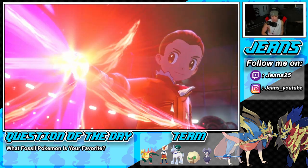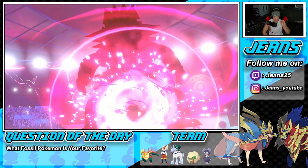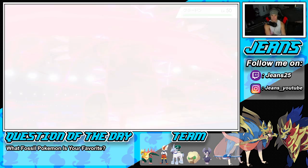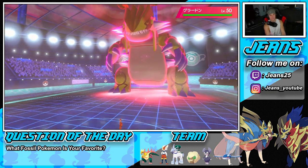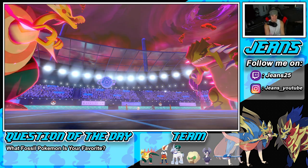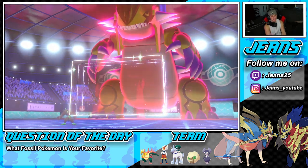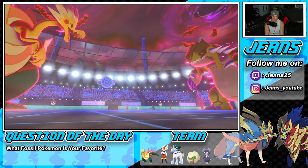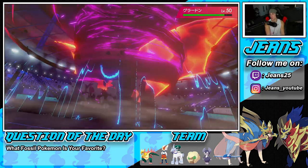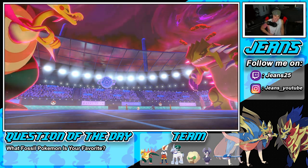I expect a ground type move. Even if he takes out Dracozolt, we still get a minus one attack drop on him from worm win. Max quake from Groudon comes out. We drop a worm win on Groudon and I had a feeling Grimmsnarl would be setting up screens — sure enough he goes for reflect. We outspeed him and apply a minus one, but Groudon soaks it up extraordinarily well — this thing is tanky.